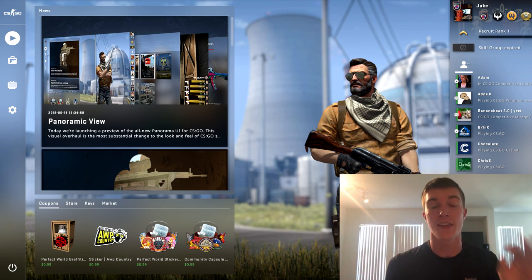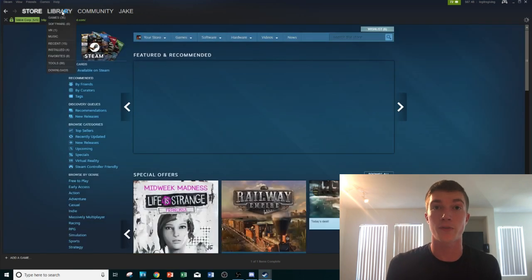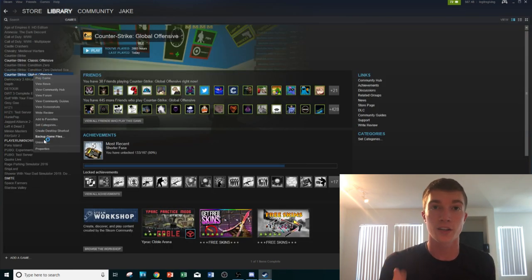That is actually a UI Panorama release — at least the beta versions have been released. I'll link everything down below you guys need to know, as well as I'll show you guys on screen how to actually use this beta and figure out how Panorama UI might actually look for you. Now in terms of functionality and benefits that this UI Panorama could bring to CSGO: